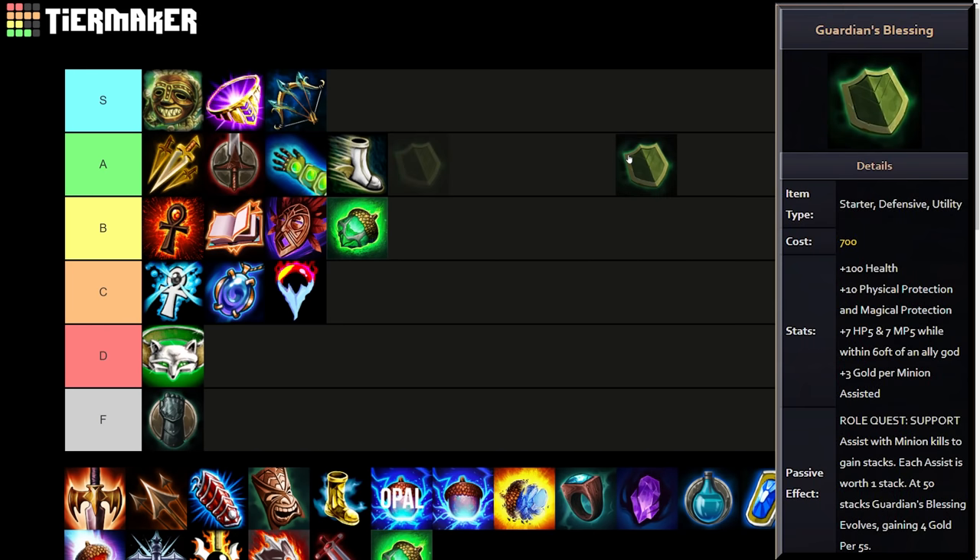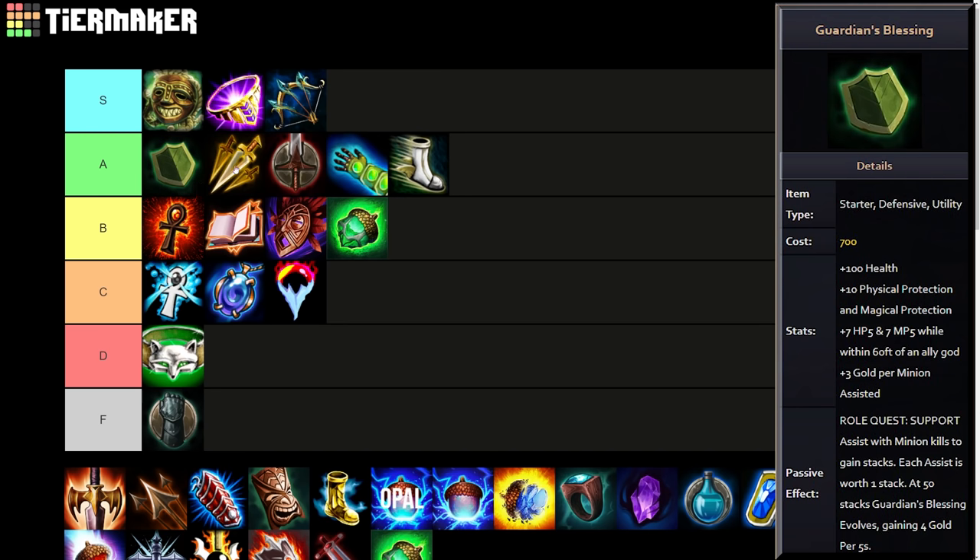Guardian's Blessing — I could argue S tier, but I'll drop it in A. In a way it did break the game because it bled into solo and other roles. It was designed as the guardian blessing to keep supports even in gold and XP, since they get less for not last-hitting. Once you got 50 assists and evolved the item you got extra GP5 — gold per five seconds — which was really strong. You had Solodin building it just to get that extra GP5 and extra farm, then they'd come out swinging with way more gold than everyone else. But it was nowhere near as strong as 500-gold Boomer's Mask, Golden Bow, or the Focus mechanic.